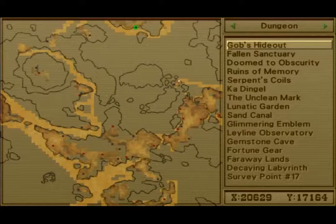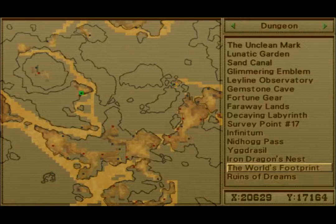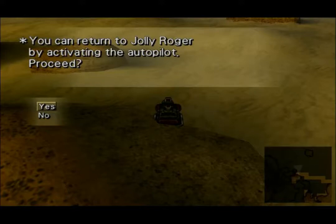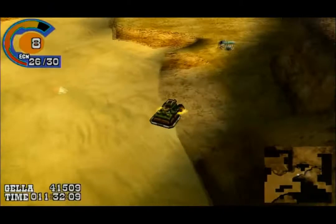Pretty much that's the only information we have. Now what we do know is there are a couple of crater-like areas — Yggdrasil is one, it's kind of like a crater. If we think about it, where Survey Point 17 is, there's actually one not too far from there. But first things first — we're going to go ahead and go back to Jolly Roger and heal, because we were hurting a little bit there going back into that dungeon. Healing is probably a good idea.